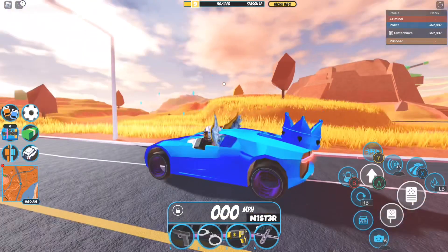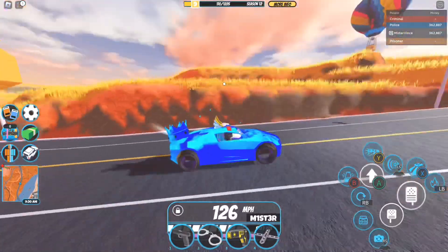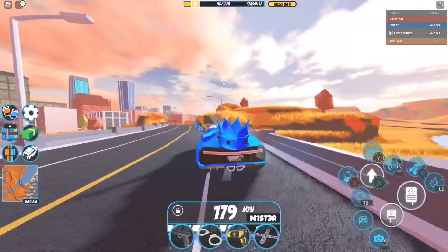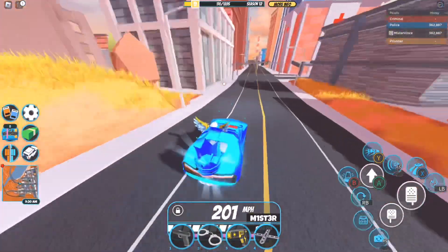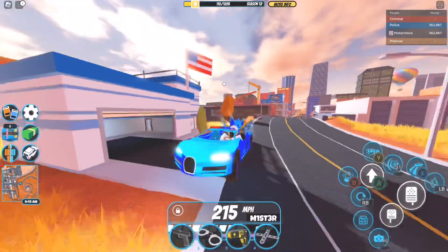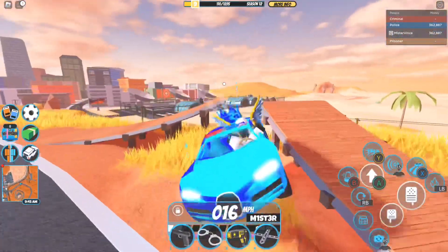You do need a season pass to get the radar rims once you reach level 9. While it is a season pass exclusive, these rims do look really cool, and I think a lot of people like them over most of the other season 12 rewards — with the exception of the Goliath, because the Goliath is the best reward as far as season 12 goes.